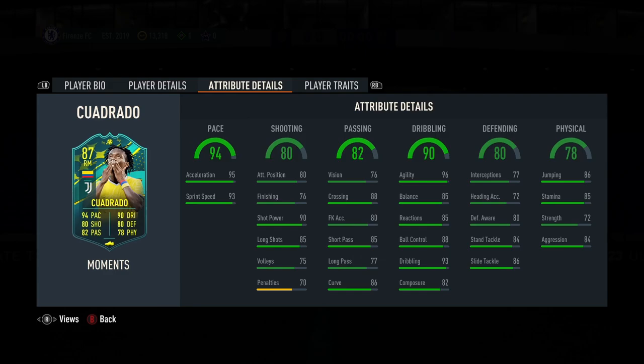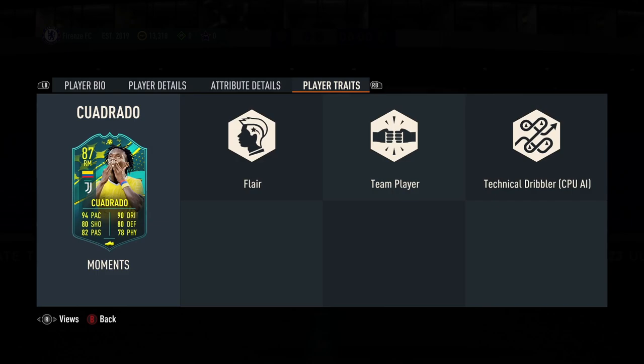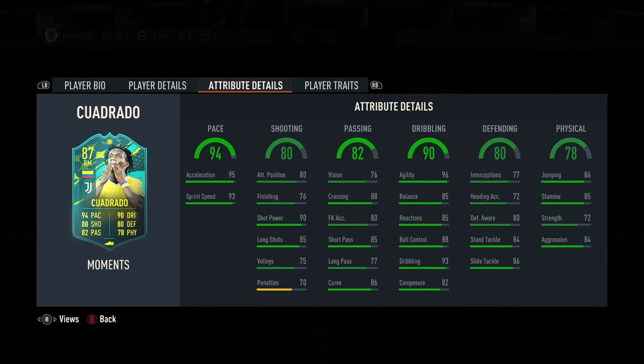In-game stats, very very well rounded. You can tell that by the base of his stats — he's only got one stat less than 80 rating and that's his physical. Player traits, he's got 3: Flair, Team Player, Technical Dribbler.